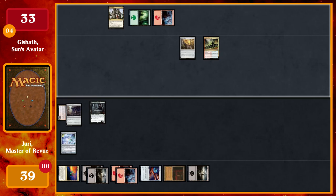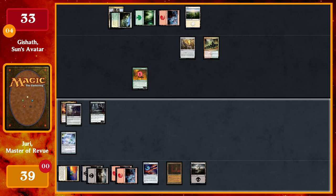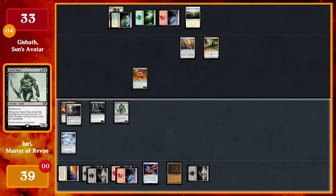I'll untap, draw a card, play a Sun Petal Grove — untapped because I control a Forest — tap Forest and two others for Wayward Swordsooth. He enters with a counter because of Rhythm of the Wild. I play an additional land with Wayward Swordsooth, then pass. I cast Grave Titan for two 2/2 zombie tokens.